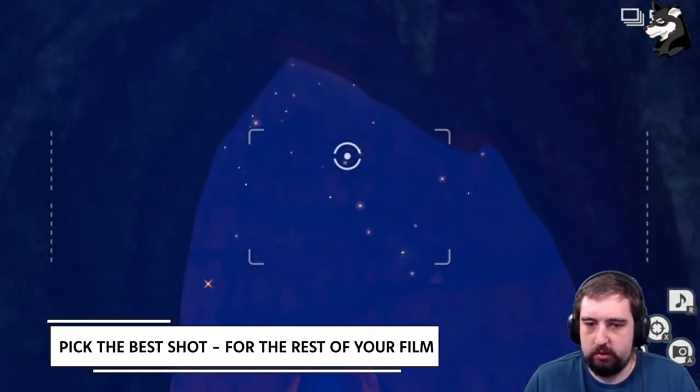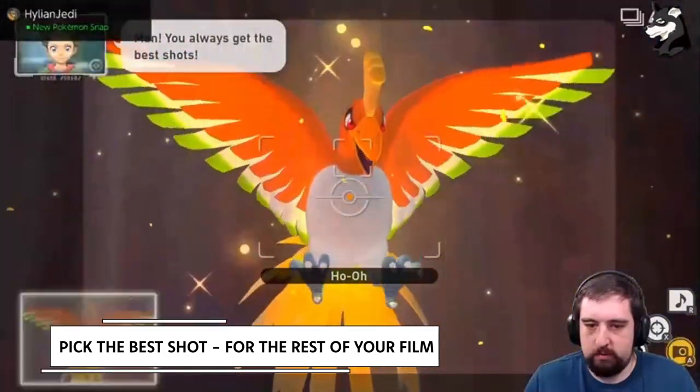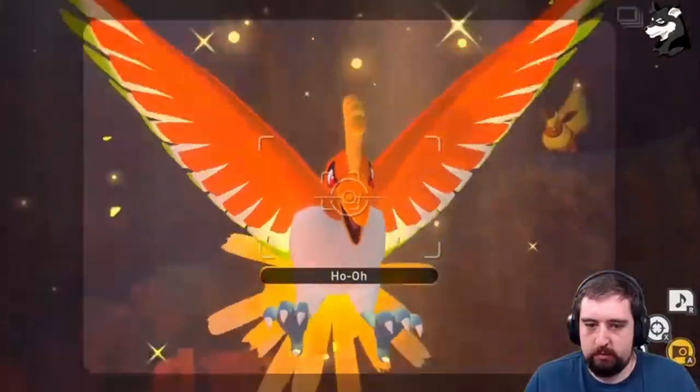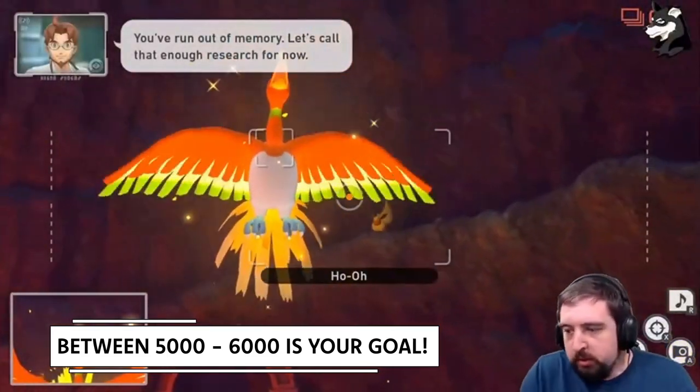Third, and most important, you need to figure out which shot is the highest scoring one on your chosen route. Take a few passes learning your route, get shots of every Pokémon, and look to see which shot has the highest score. Oftentimes this can be a legendary Pokémon, but on some courses that won't be an option, so just look for your best shot — ideally somewhere between 5,000 and 6,000 points if possible.